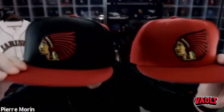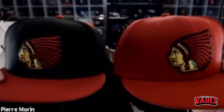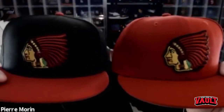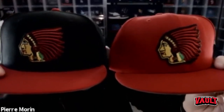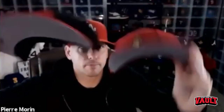Everyone loves Chief Wahoo, but I went with the Boston Braves logo from 1929 to 1935. I had a couple of hats with it. This looks like a more serious depiction of a Native American, and for me this logo is just tremendously underrated — especially amongst defunct MLB logos.